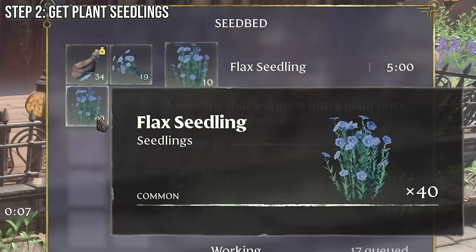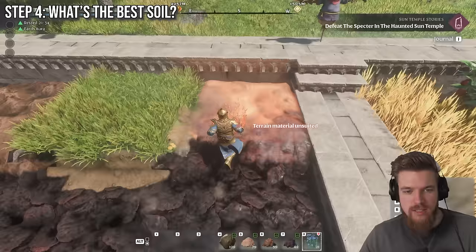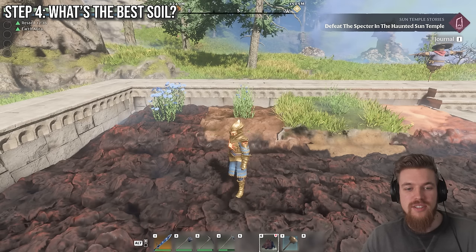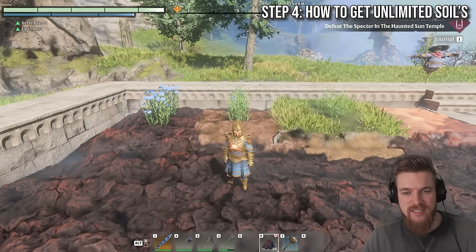Now we've got our seedlings ready to plant, we need to find the best soil to plant them in. Firstly, we have sand, and as you can see, most plants don't even grow in sand. Secondly, we have dirt, and we can just plant it there. Then we have just farm soil, and finally we have fertilized farm soil. Now I'm just going to stand here and watch them grow. The farm soil flax has started to bud, but you can see the fertilized flax is already ready to harvest, and the dirt version hasn't even started to flower yet. So fertilized soil is definitely worth getting.